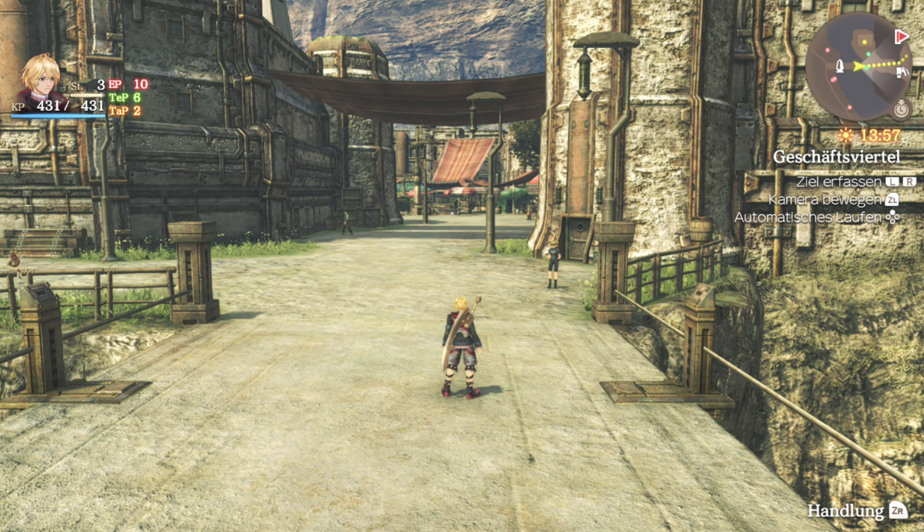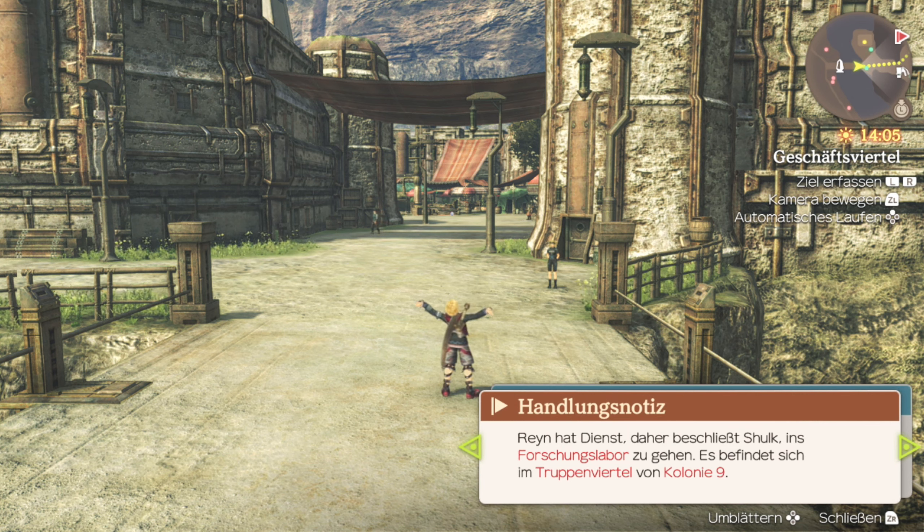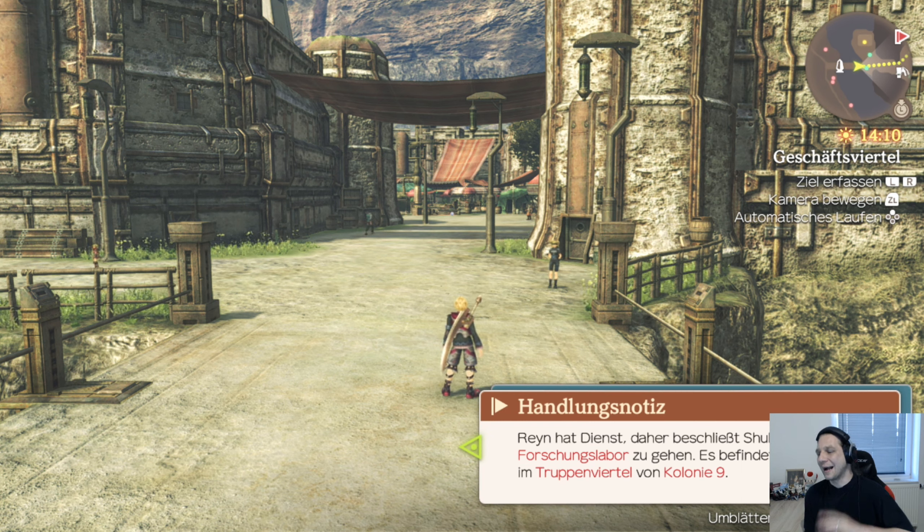So, poppt alles auf. Neuer Ort, Geschäftsviertel. Das war falsch. Handlung – die seht ihr jetzt natürlich nicht, ne? Doch, seht ihr schon, aber jetzt nicht mehr. Das hieß ich immer. Rain hat Dienst. Daher beschließt Schalk ins Forschungslabor zu gehen. Es befindet sich im Truppenviertel von Kolonie 9.